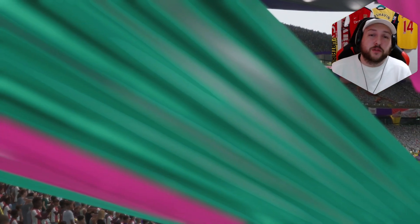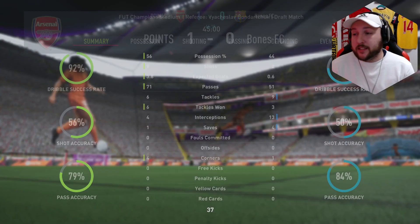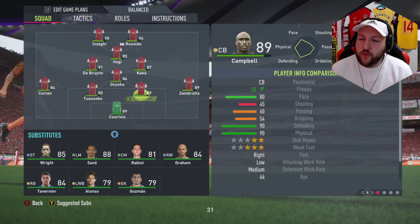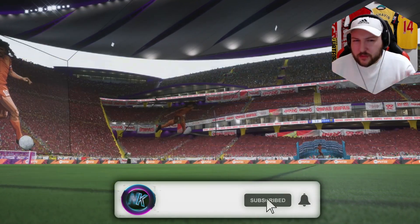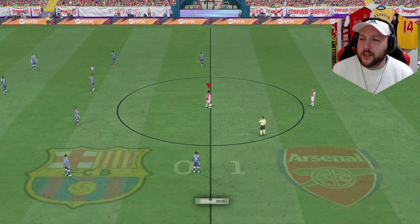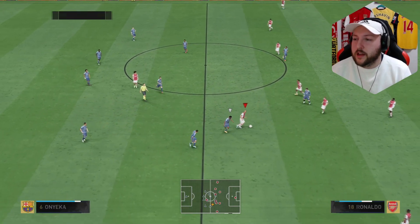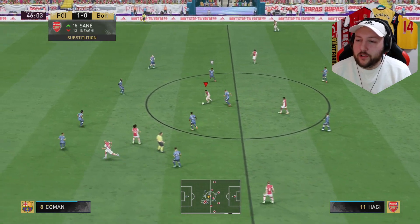We have got into half-time here — 1-0. Nice clean sheet for Zambrotta so far. Things I've noticed with him: he's very, very good going forward. His passing ability is a little bit inconsistent at times, but in terms of the actual card, I do enjoy it. I think he's a bit slow at moving sometimes with the ball — his animation or body type makes him a bit clunky turning left and right. But that would be incredibly harsh on him just because he is a right back and you're not expecting him to turn like a centre-forward or a really high agility CAM.